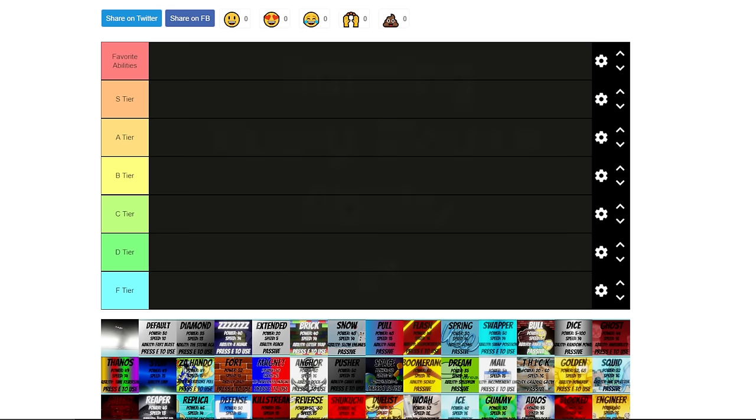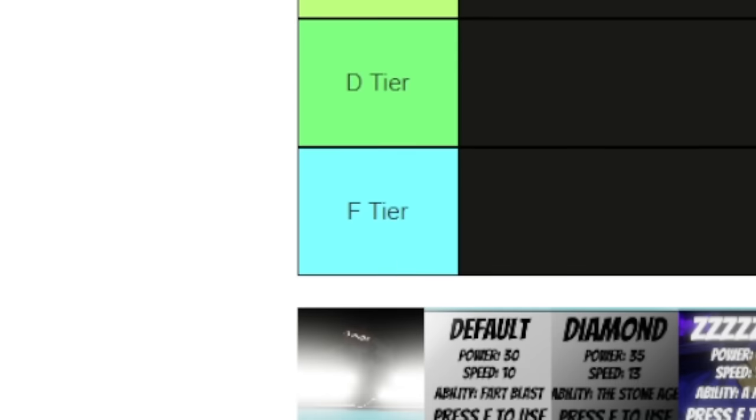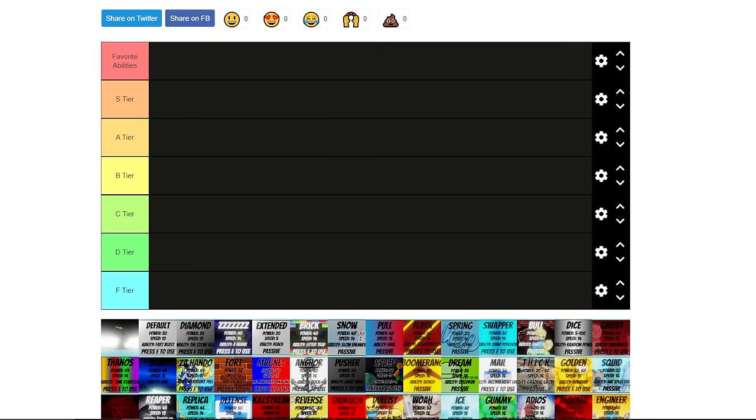We're back with another tier list today, but this time we're ranking every glove ability in the game. We have S, A, B, C, D, and F tiers. I want to give a quick shout out to Uncheapable — thank you so much for helping me get all the snippets I'm gonna need for this video. I'm still gonna try to go pretty quick on each glove, because there are 122 or 123, something like that right now.